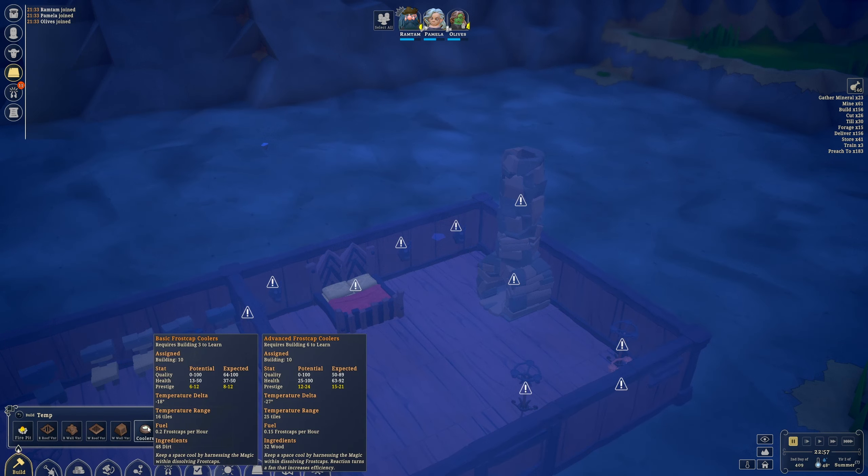Coolers require frost caps and you can't find those outside — you have to find them in caves. You might randomly come across them as you're digging inside mountains or underground. From time to time you'll get a character who says, hey, I can find a cavern where these are at for you, but it's going to cost you two drinks. When you do find frost caps, you do not want to cut them all down — they're just like trees. If you cut everything out, they're gone. Make sure you save a few frost caps for them to regrow.